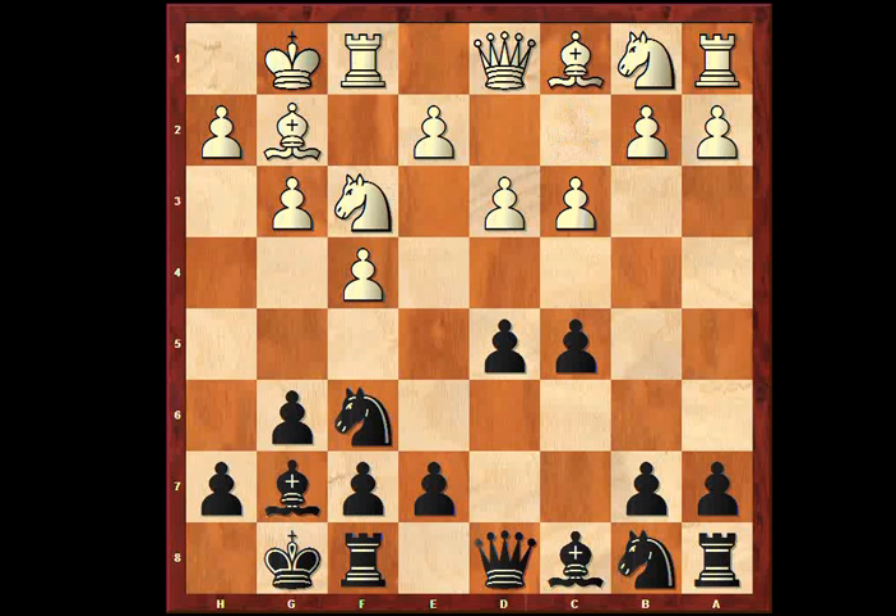C3 — that's a little bit early. Queen e8 could be played immediately. That c3 move does take away some squares from the knight and from the bishop, but sometimes you just want to put your knight on c3. So: c3, Knight c6, Queen e1.